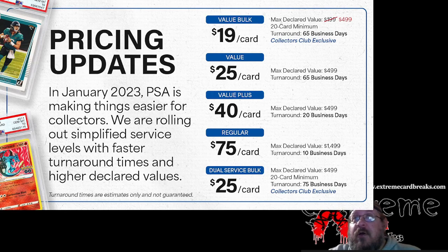The max declared value went from $199 to $499. So for an extra dollar, before you'd be upcharged from $18 to $30 — not bad, not complaining. There is a 20-card minimum with a 65 business day turnaround. You also have the Dual Service Bulk at $25 a card, same declared value of $499, 20-card minimum, and a 75 business day turnaround.